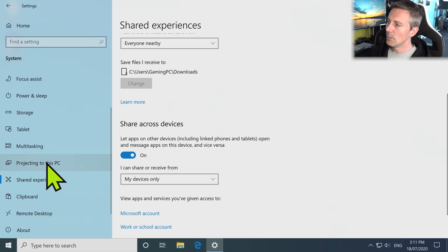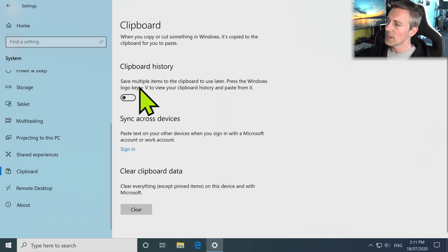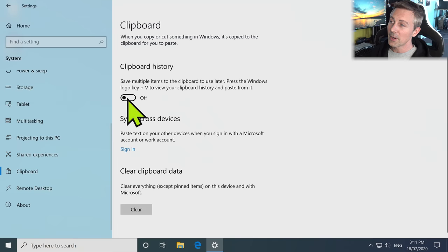Moving through Projecting to this PC — nothing there. Shared Experiences: there is a setting I like to turn off, which is 'Let apps on other devices open and message apps on this device and vice versa.' Anything that can annoy you and bring up a service you don't need, we want to turn that off. Clipboard History I actually like to leave on — I find it's an extremely handy tool when copy-pasting across multiple listings.